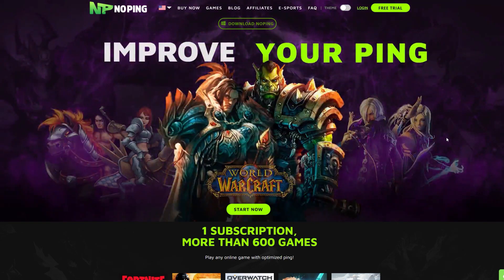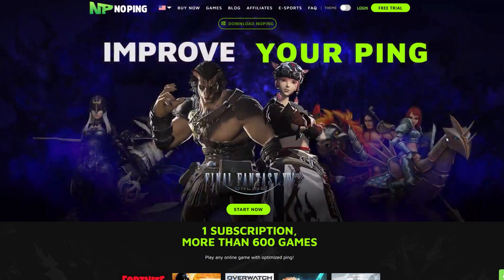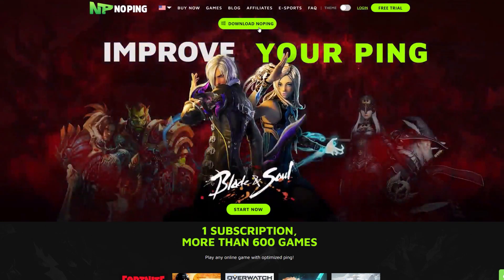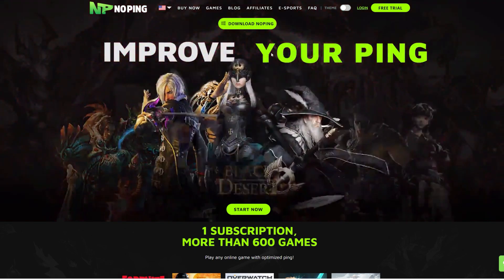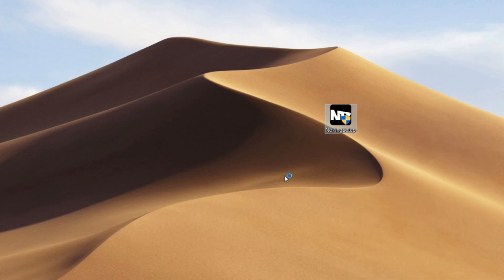They have a subscription — you guys can get a free trial or you guys can pay for it. I would say try the free version first, and then if you guys enjoy it, you guys can pay for it. So what I'm going to do is download NoPing and we're going to install it.